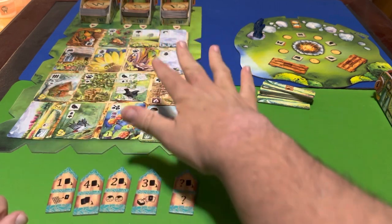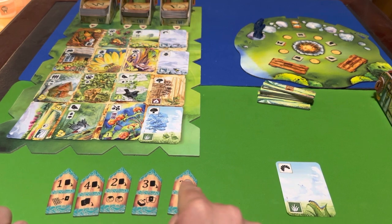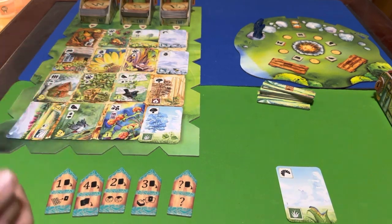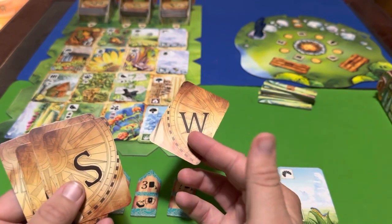After taking a card from the tableau using the top section of the token, you can then play a card from your hand — either the card you just took or one you already had in hand.